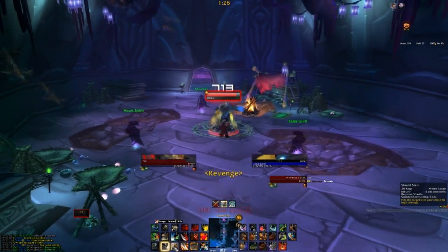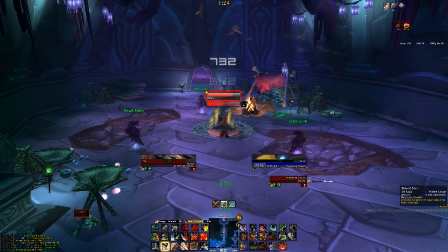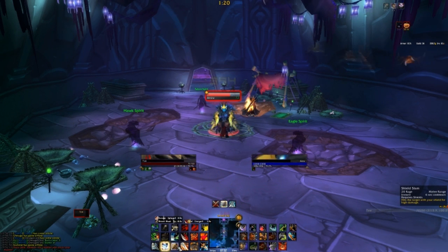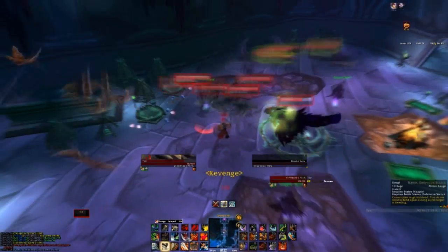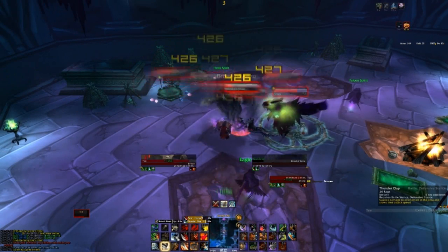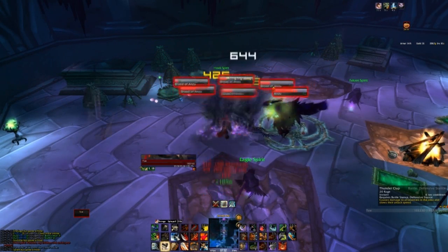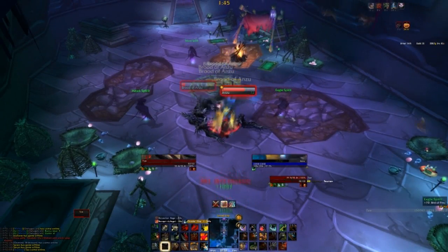Basically, what you want to do is click all of your moves — just click all your moves until Yanzu is on 40% or less. This includes the ads. You'll need to click all the ads and click all your moves until Yanzu is 40% or lower. Then you can start using your keyboard again.